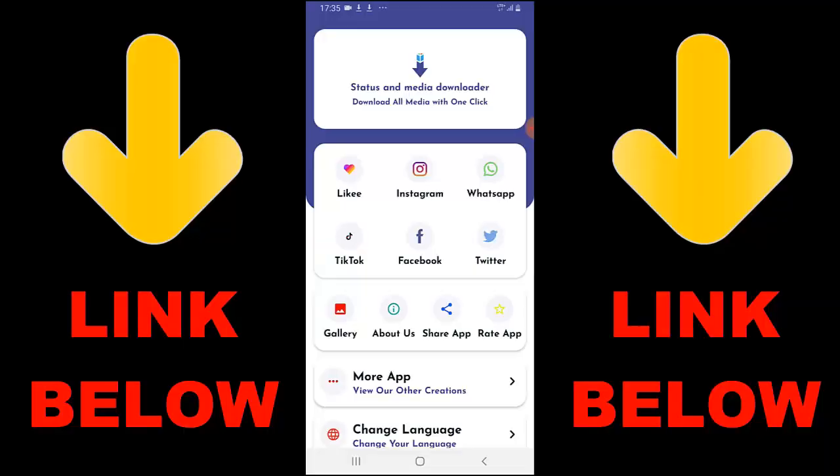Yo, what's up guys, thank you for this app that is trending, it's called Statues and Media Downloader. Download all media with one click. You can download any videos or pictures from any social media — Likee, Instagram, WhatsApp, TikTok, Facebook, and Twitter — all in one click.